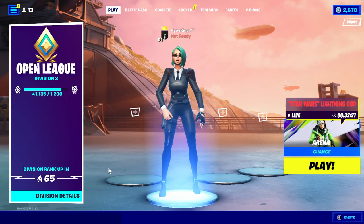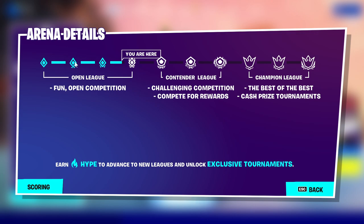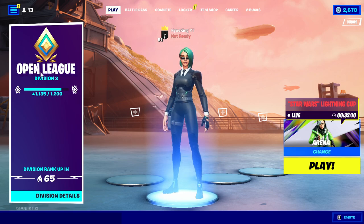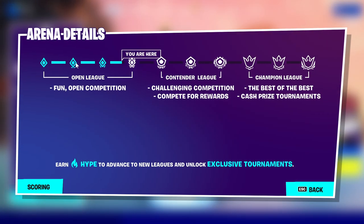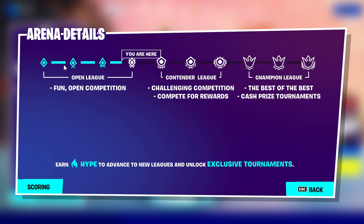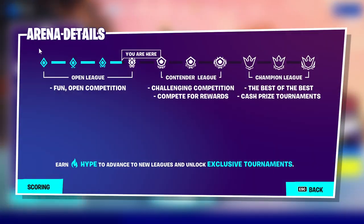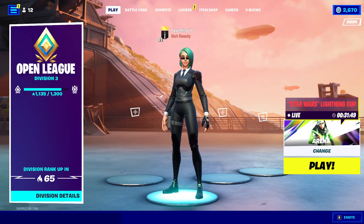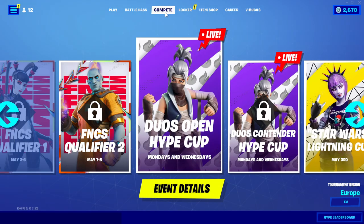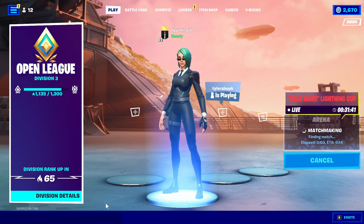Getting the Arena Wrap is super easy. All you've got to do is make your way into Division 1. I'm in Division 3, and Division 1 is only around 300 points. To get Arena points, you can literally just camp in a bush the whole game — it's that easy. Once you hit Division 1, I'll load into a game and show you further how to receive the wrap.